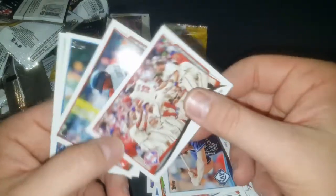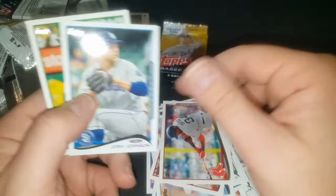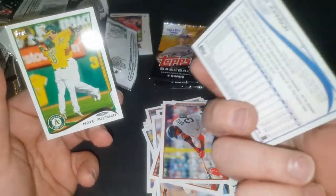Will Myers second year card, Freddie Galvis — that's cool. Big Papi, Josh Johnson — big hard-throwing right hander, great ball player. Nate Freiman — I think I'm going to call him Nate. What up Nate?